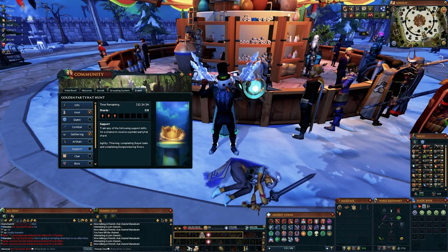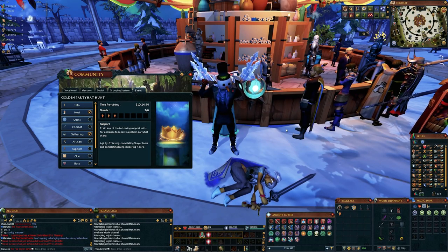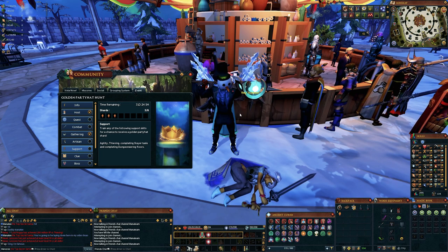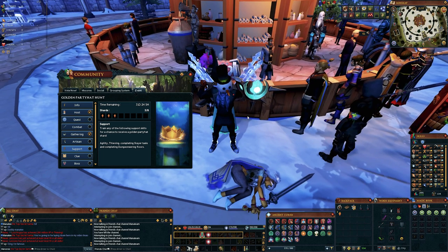How's it going everybody? Welcome back to Manatee Gaming. It has been a little bit — I had a pretty good vacation, so I am back refreshed and ready to make some content. We're starting off with the golden party hat because that is obviously the hottest topic going on right now. In this video, I'm going to show you the quickest and easiest ways to get a golden party hat. So let's jump into it.